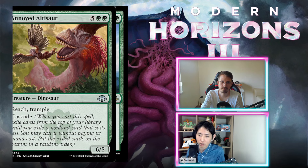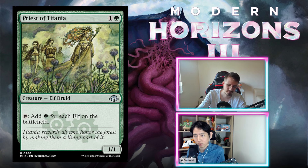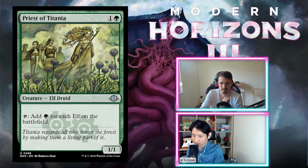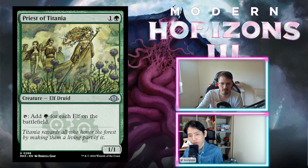Priest of Titania — one green, elf druid 1/1. Tap to add green for each elf on the battlefield. There are like no elves in this set — basically just Evolution Witness. Green already has good ramp on common that's way better. I'm on an F. I think you can play Priest of Titania and then evolution witness and have two mana the following turn, which is actually kind of cool. D for both. If you have a lot of witnesses, maybe.